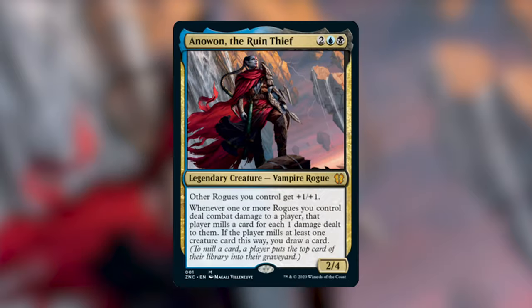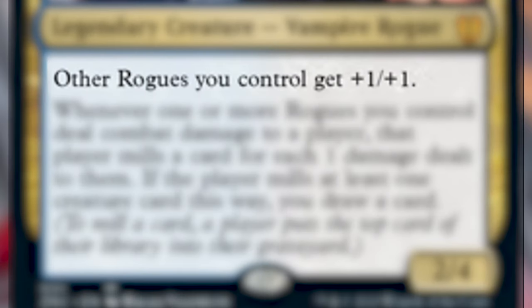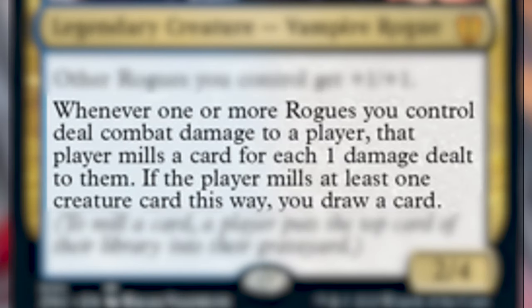The one I'm doing is based around the Commander Anawan the Ruin Thief. This is a brand new legendary creature that costs two, a blue, and a black. He is a legendary creature vampire rogue and he says other rogues you control get plus one plus one, and whenever one or more rogues you control deal combat damage to a player, that player mills a card for each one damage dealt to them. If that player mills at least one creature card this way, draw a card.